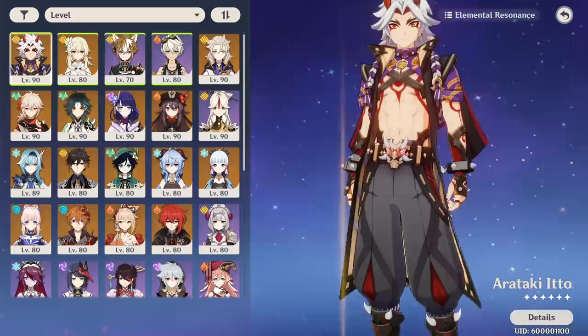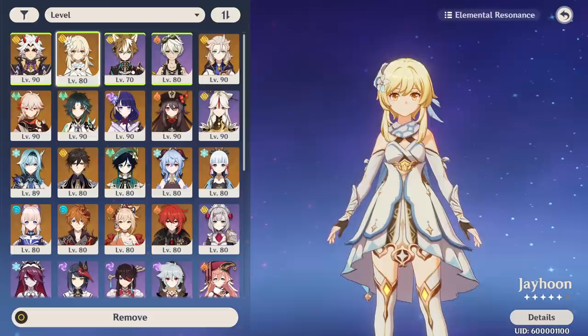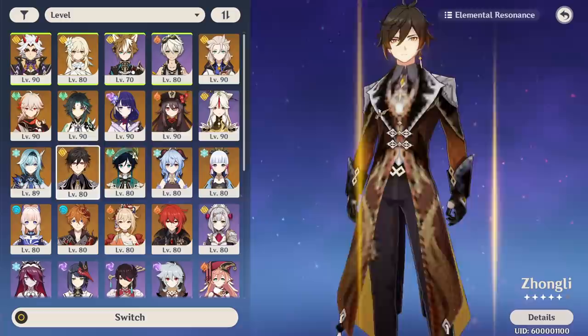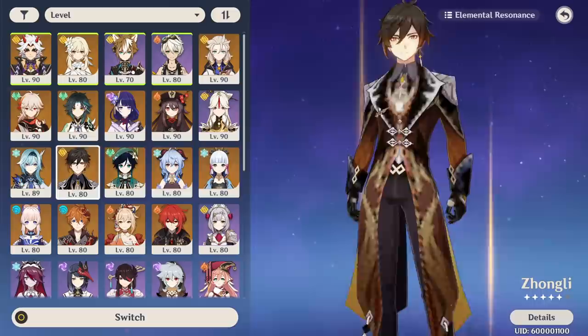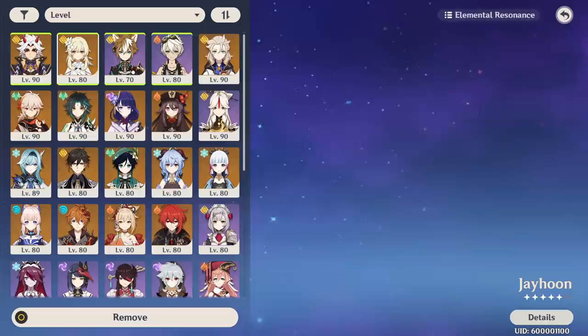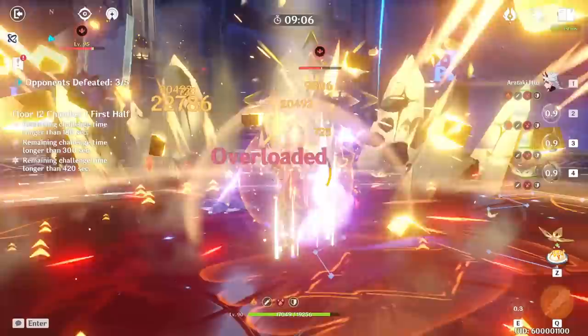Ito and Gorou are no-brainer picks. For the remaining spots, options include Albedo, Zhongli, Ningguang, Noelle, and Geo Traveler, with Yunjin coming in the future. Most optimally, Albedo and Noelle work great since both take advantage of defense like Ito. If you don't want to use Noelle, Zhongli, Ningguang, and Traveler are your options. Ningguang provides geo particles and burst damage support, while Traveler can be a battery and crit rate booster.